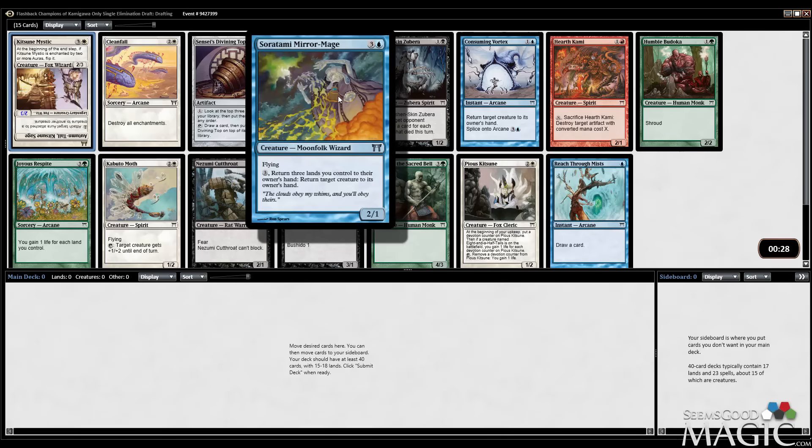Jade Idol also seems pretty good in the Dampen Thought deck — it's basically a 4/4 most of the time. There's another Reach Through the Mists here, but nothing else interesting.